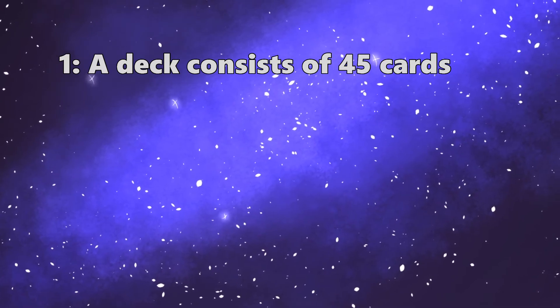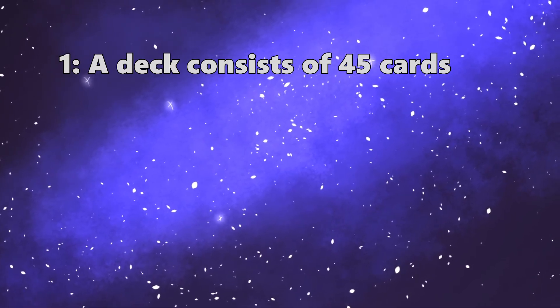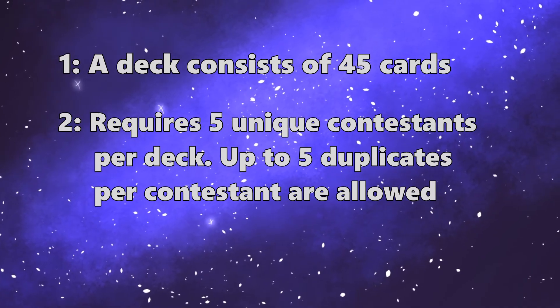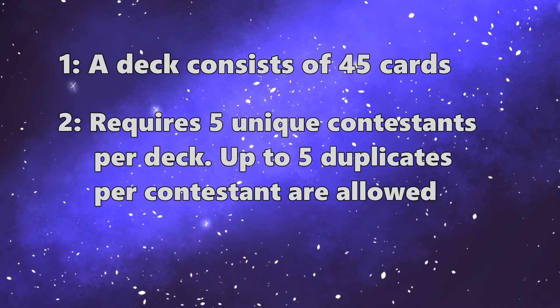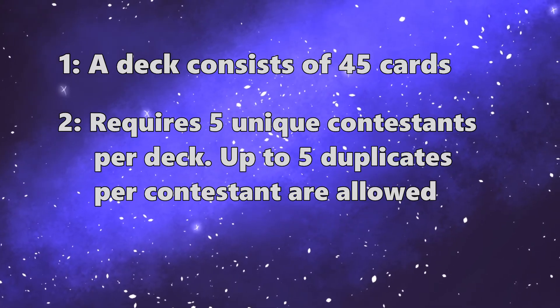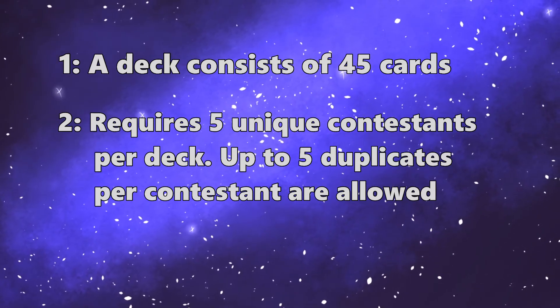Rule 1: A deck consists of 45 cards. Rule 2: You need 5 unique contestant cards per deck and only those 5. However, you are allowed to have up to 5 duplicates of those contestants, for a total of 6 copies of each contestant.